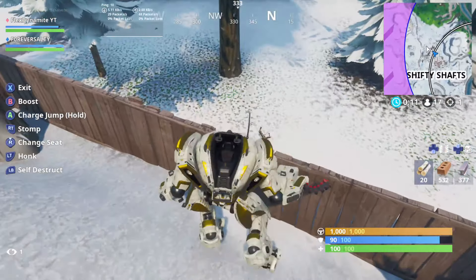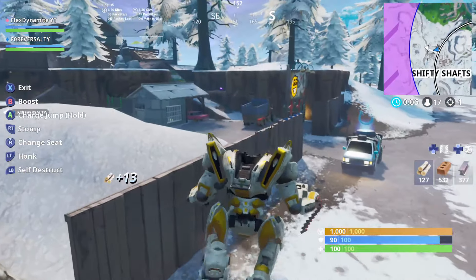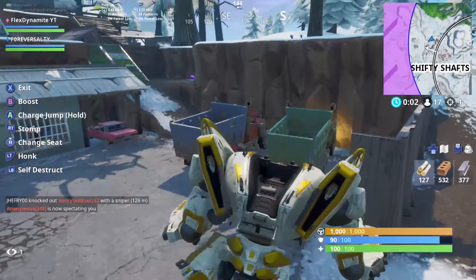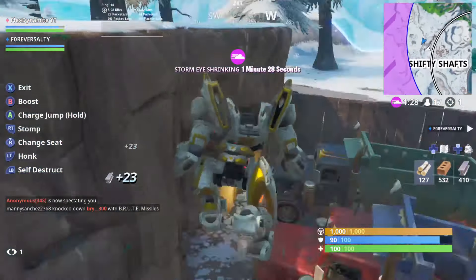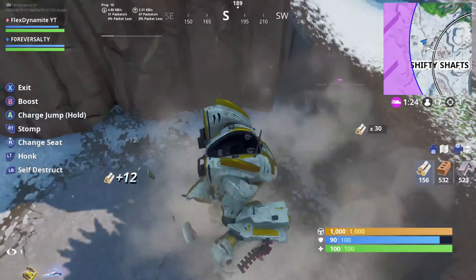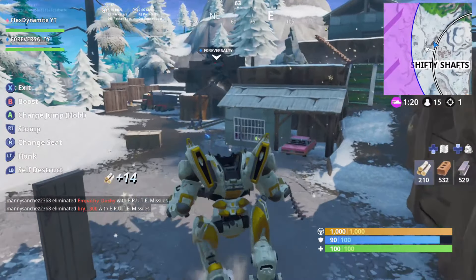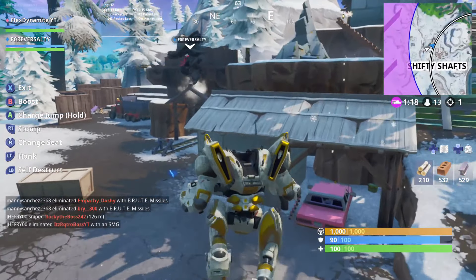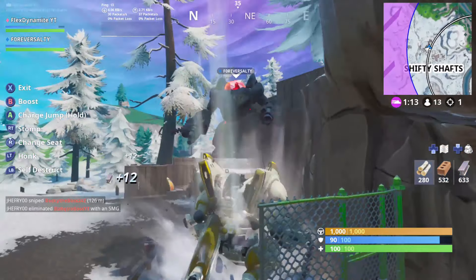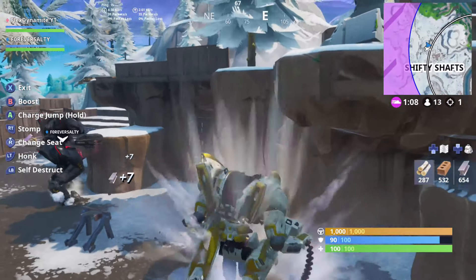I forgot to put this in earlier, but if you break structures you get the materials from them. Now I have 52, now I have 123 — this works on all breakable structures. You can just break stuff to farm materials. I feel so strong in this thing — I'm the king of this entrance.